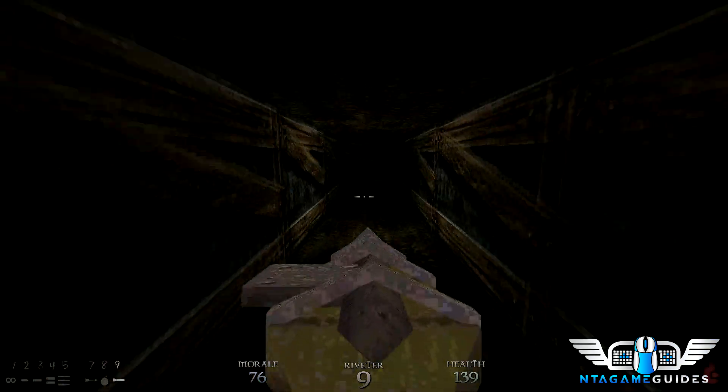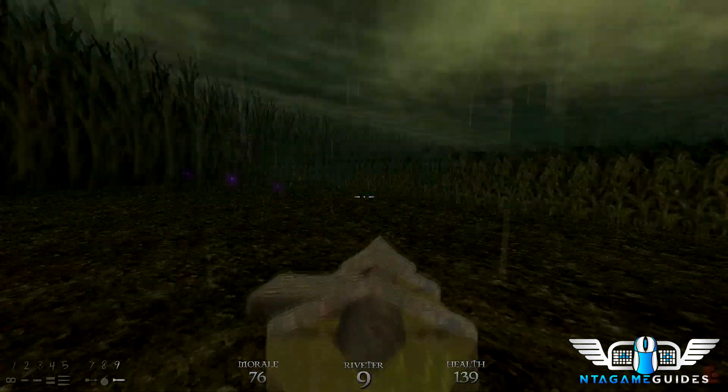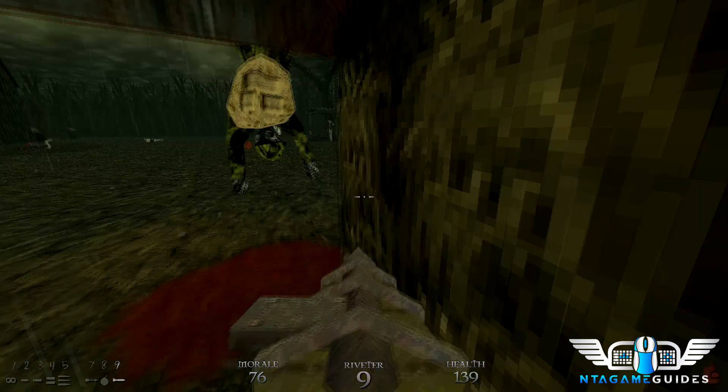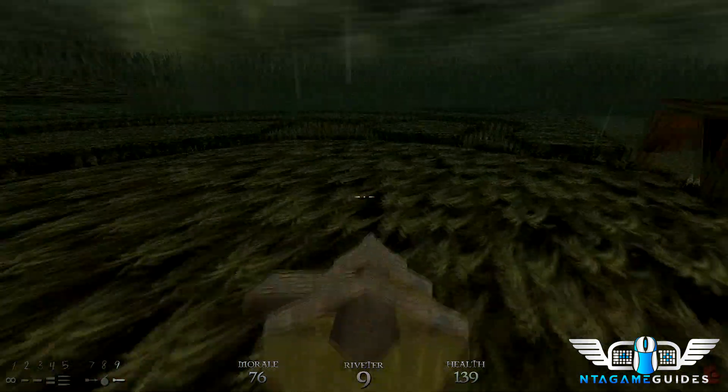All the enemies are dead. All we have to do now is get to the secret door that opened, and that's near where we got the basketball secret — where we had to go through the cornfield up top, drop through, and kill that rat.